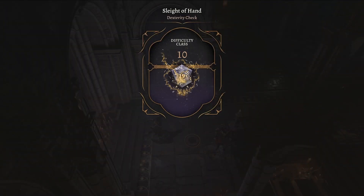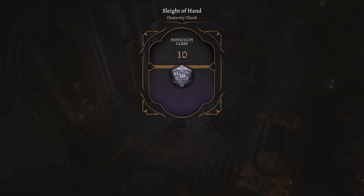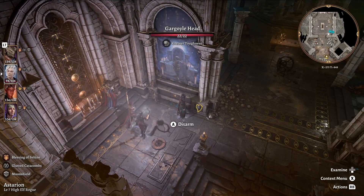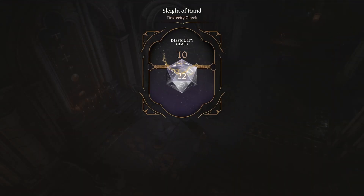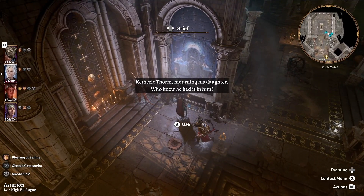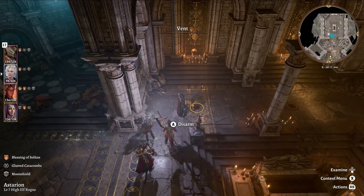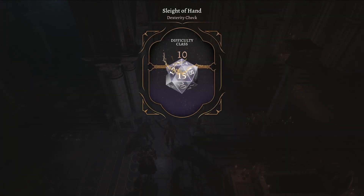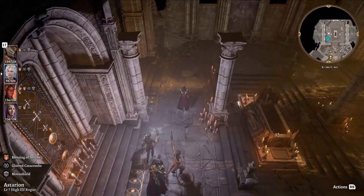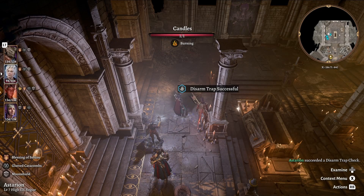Do I have to disable all the traps before I'm able to press the buttons? Let's test it out — does disabling these allow me to press them? The paintings should glow and then I'd be able to open the door over here, but pressing the buttons on the paintings isn't doing anything.